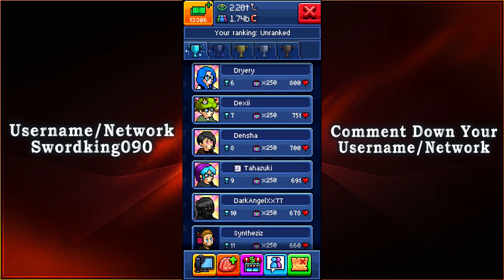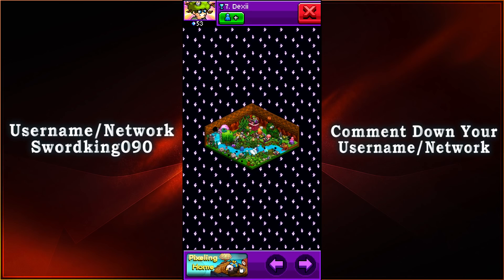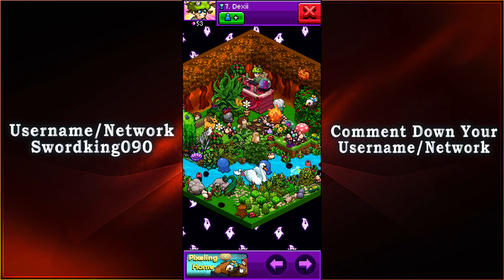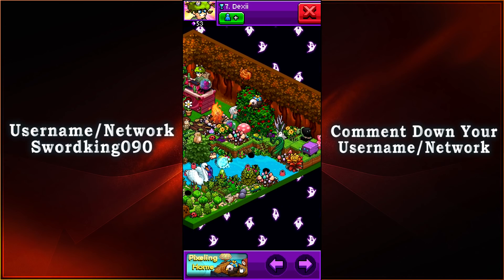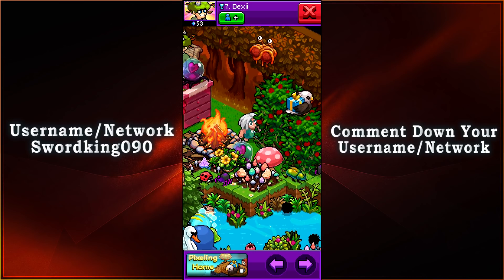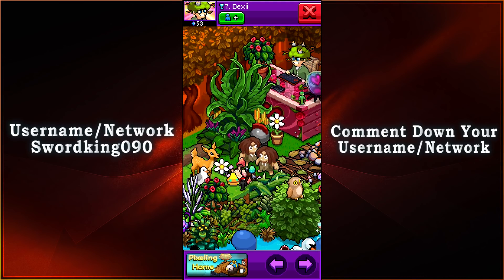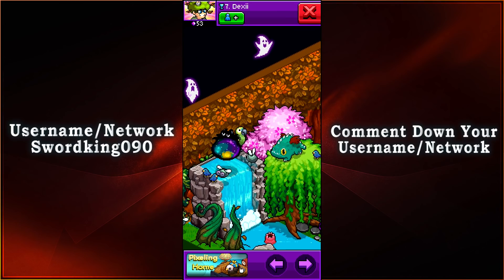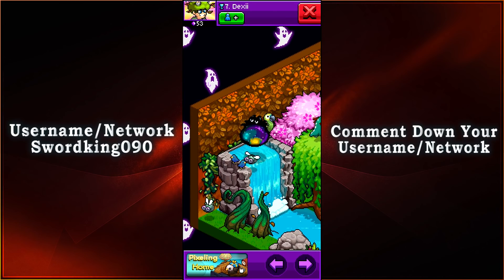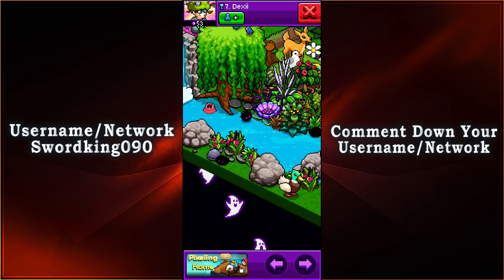Coming in at rank number 7 with 751 votes, we have Dexy's room. It looks like we have a river with some greenery, and bonus points for the waterfall as well. Let's go ahead and take a look at all the Pixelings in this wonderful paradise. We have Lovey, a few Ubus right there. I see Gado, I see Ugg, I see Porto, I see Nobu. Then we have Gusto and Naza right there, along with a few Phoebes. Then we have Zell and Shadow with Korra on the river.